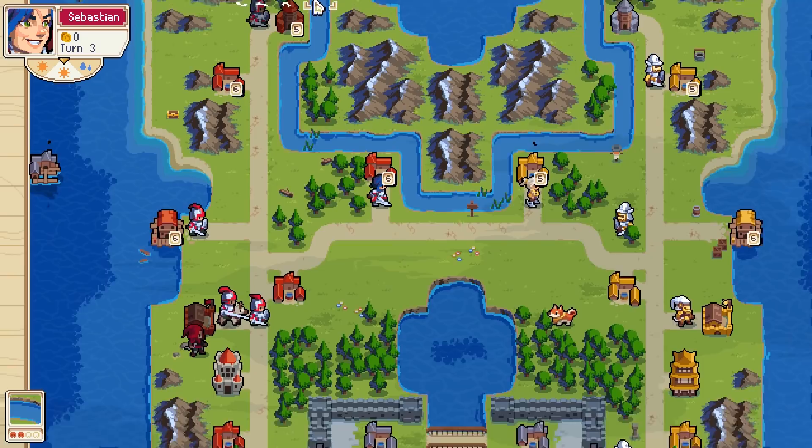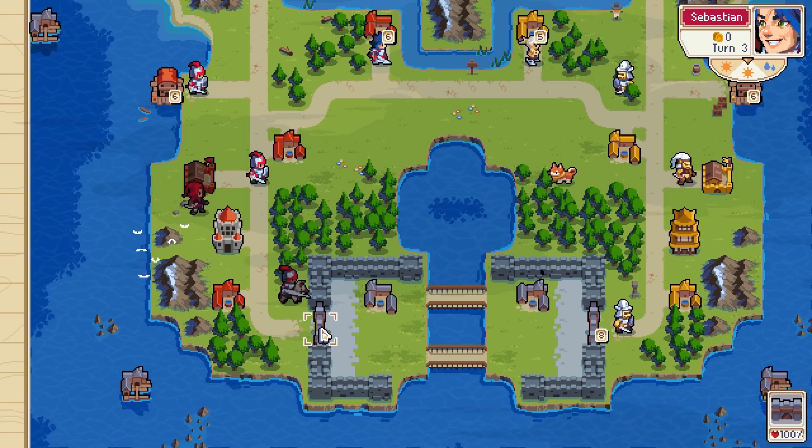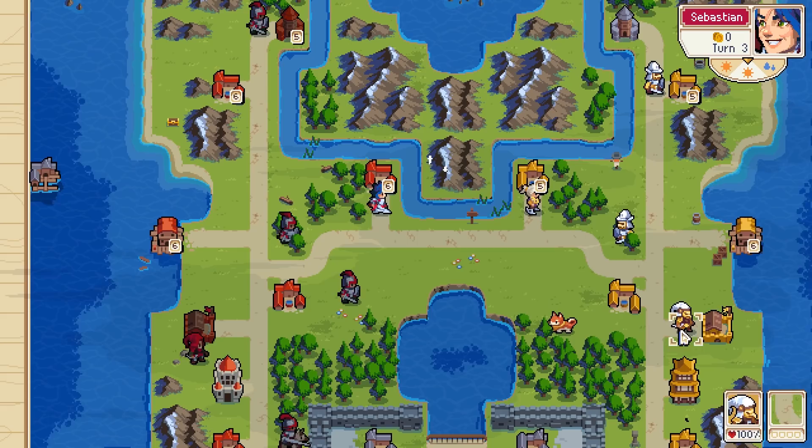Oh, he's going south — okay. Well, if he's gonna move his cavalry down, I think I'm gonna press forward in the middle, cause I have dogs which are good against foot soldiers, and I have archers to back them up.